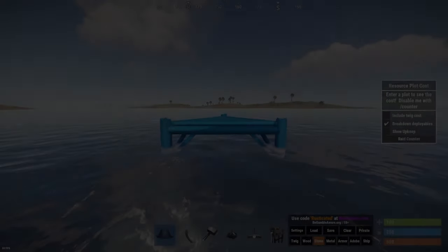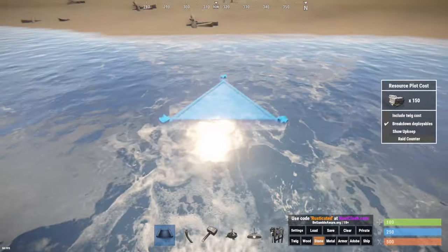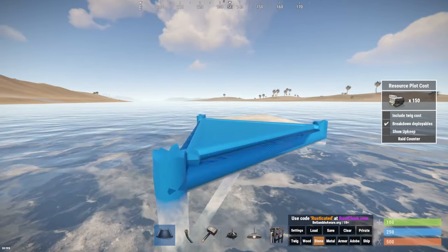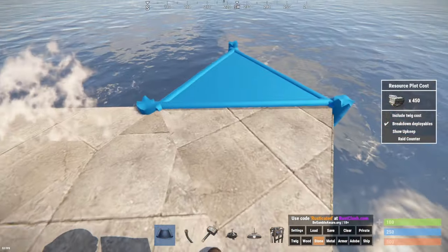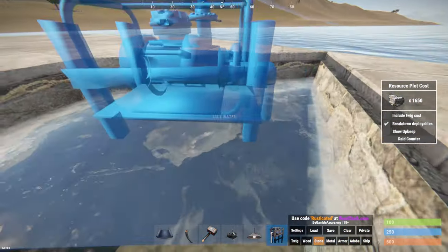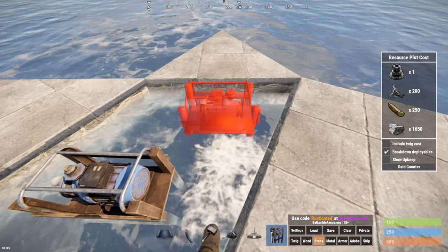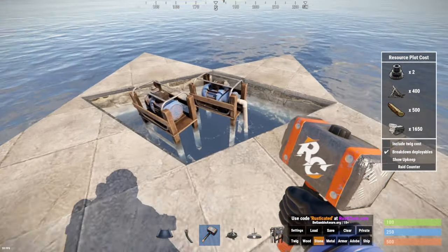Let's go straight into building. Starting off, you're going to go slightly into the ocean a little bit. You don't want to be too far up, but you don't want to be too close because otherwise you won't place. You want to place a triangle foundation here. Three triangles like this, and then the last one here. Make a two by two, and then destroy these two, and then destroy these two. Place two in these little hollowed frames.